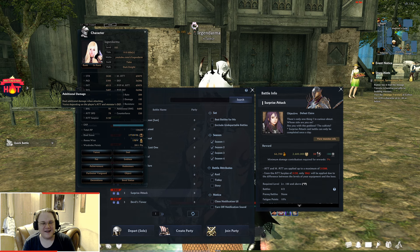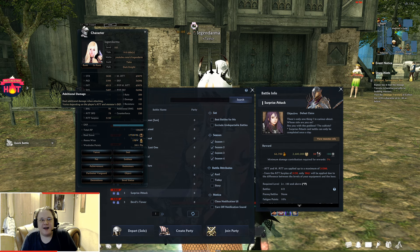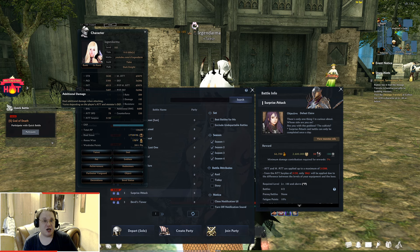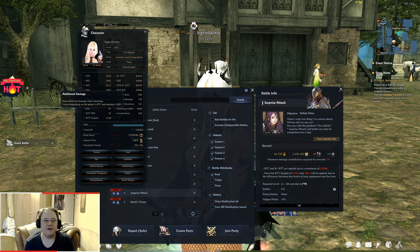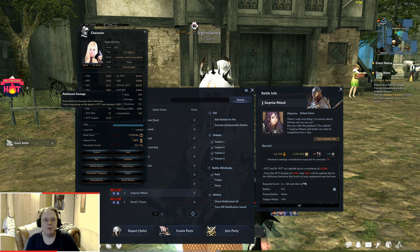Simply put, additional damage is a massive damage multiplier — similar to what attack surplus does but significantly more effective. It is imperative to enhance your weapon and armors as fast as possible to gain this additional damage. The current cap is 6400, which corresponds to having all five pieces of armor and your weapon all at +15.